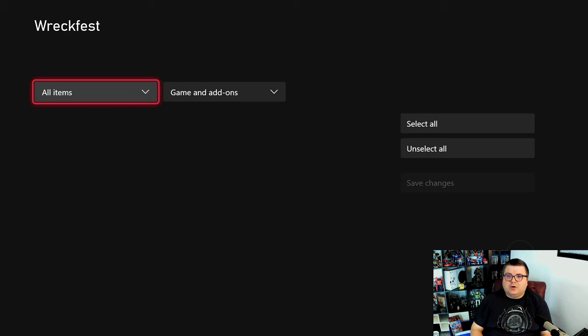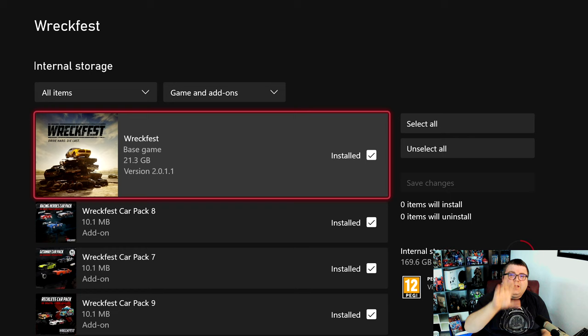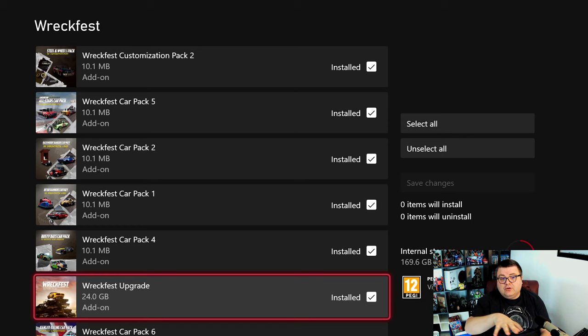First of all, let's see how much data the game is on your hard drive. That's 45.4 gigabytes. The game is on Game Pass, but that's only the base game — the 21.3 version — which is not optimized for Xbox Series S and X. If you only have the Game Pass version and you want to upgrade it, you can upgrade the free version from within the game. It's not in the store, so don't search for it there.